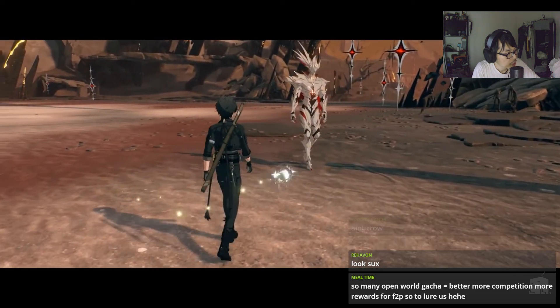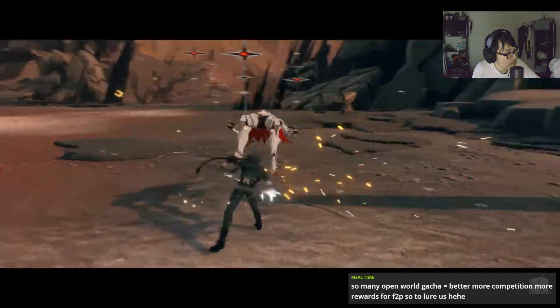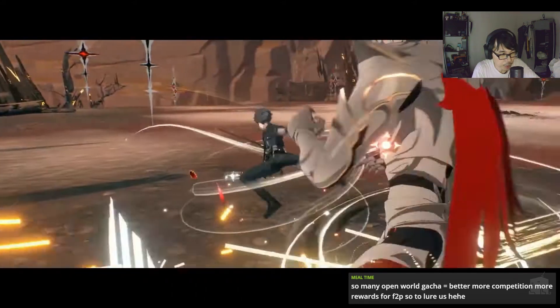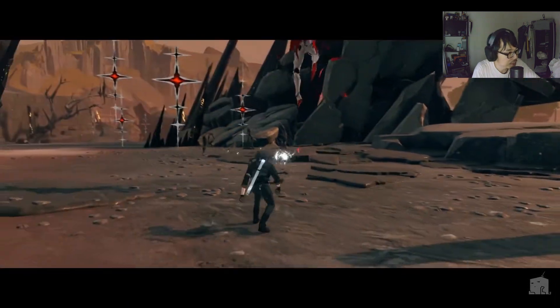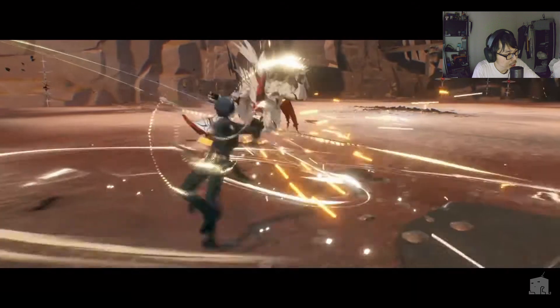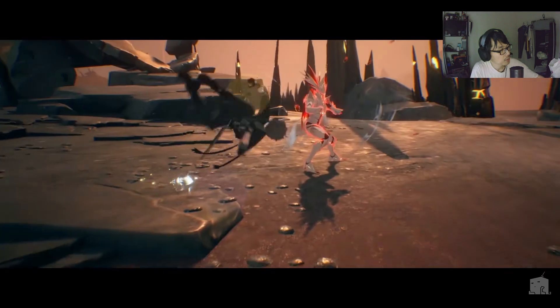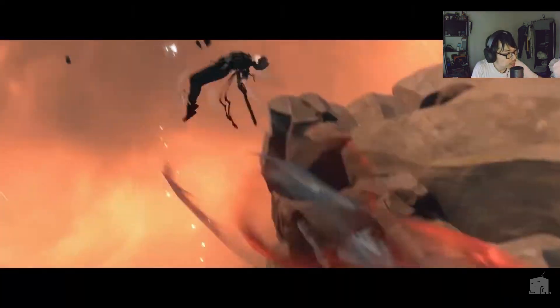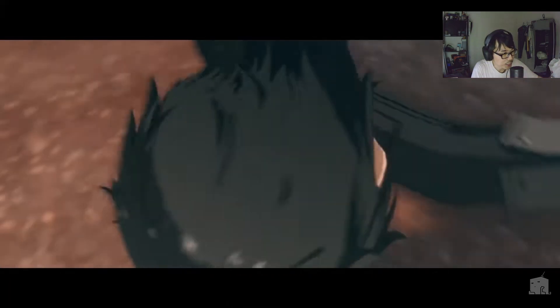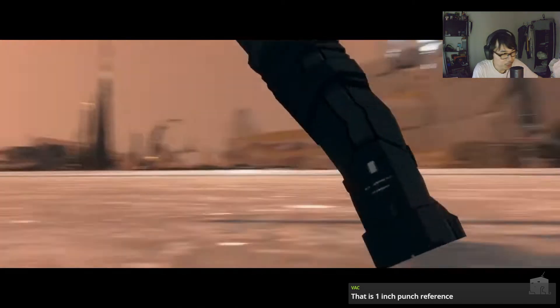Alright, why is he walking so slow? That dodge is a bit weird — that dodge or whatever that is. It looks as though he got punched. Oh, he didn't get hit — he was dodging. No wait, he got hit. He got punched in the face. Okay, now he's dead, right? That's a one-inch punch reference.